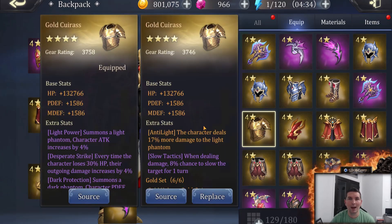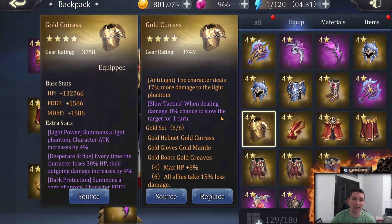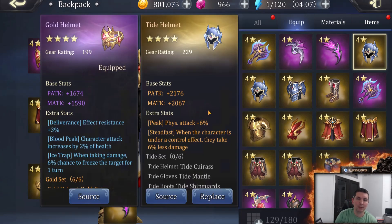Then of course we do have the golden set, which is the set that I use. Max hit points plus 8%, and all allies take 15% less damage. So this is more of a tanking set versus a damage set. Depending on what you're running — if you need survivability with the hit points and taking less damage, or if you're going for pure damage, such as the Tide set — you can get a lot more damage out of there.